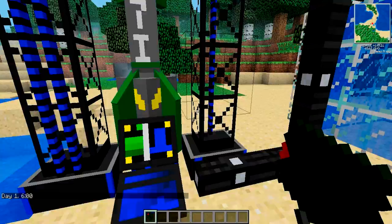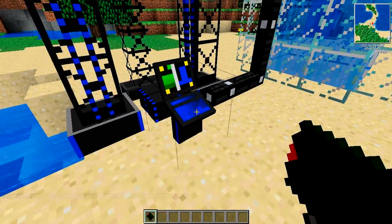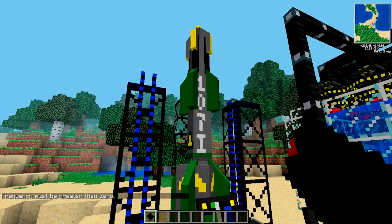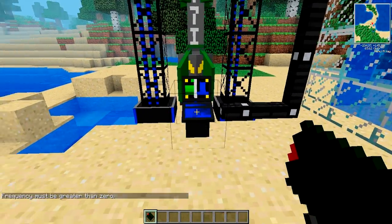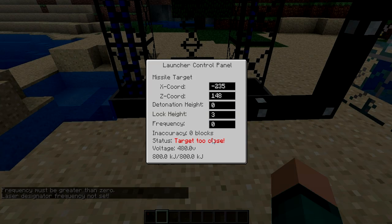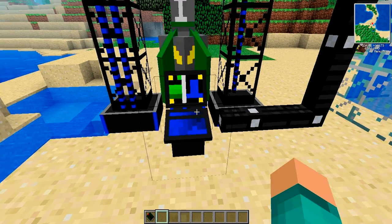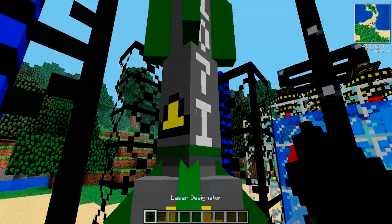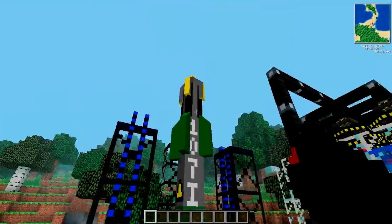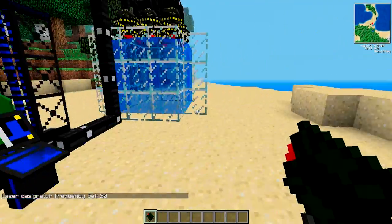Sorry if that's a bit noisy — that's the reactor going on. So basically what you want to do: if you just right-click it straight away, it says frequency must be greater than zero — it's not set. So what you want to do is right-click on it, and here is the frequency. This is useful if you've got lots of rockets on your server or near you — you put your own frequency so you can have whatever you want. I'm just going to put 20 or something like that. Laser designator frequency set to 20.